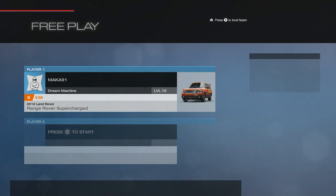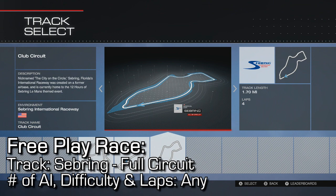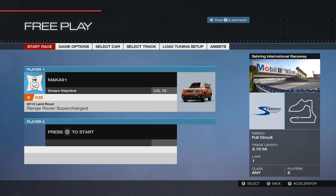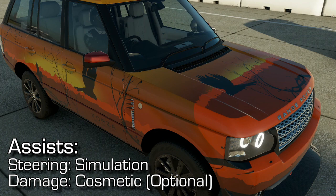Now you finally have your car ready to go, but we're not quite done — you need to set up a race. I recommend doing this in free play mode. Select the track Sebring Full Circuit, and you can set any number of AIs, any difficulty, and any number of laps. For simplicity I set up one AI on very easy and one lap. Before you start the race, if you have the option, make sure you turn on simulation steering — it's not necessary but it makes it a lot easier to get your car wiggling and performing the flip.